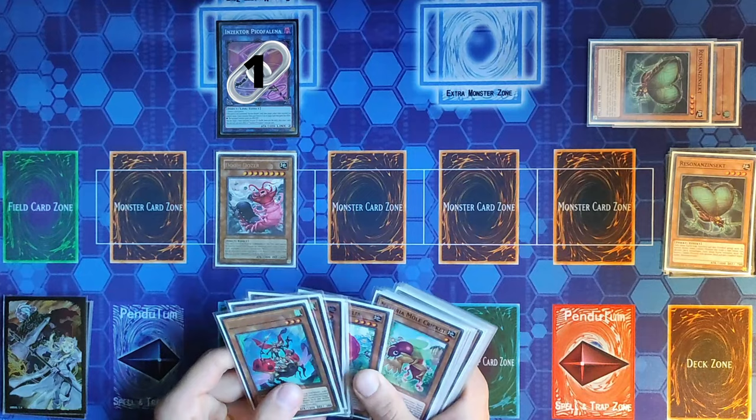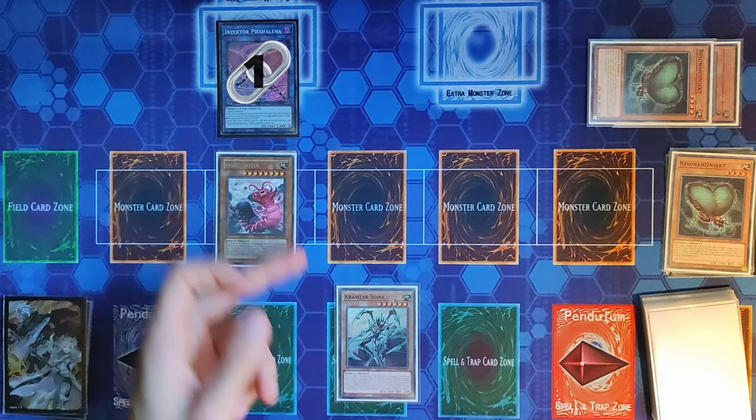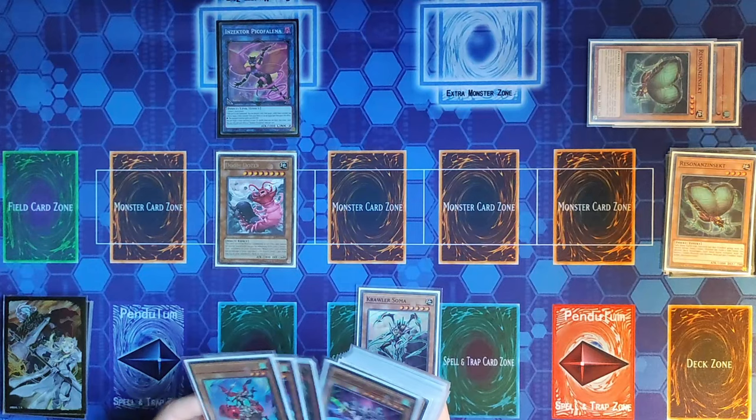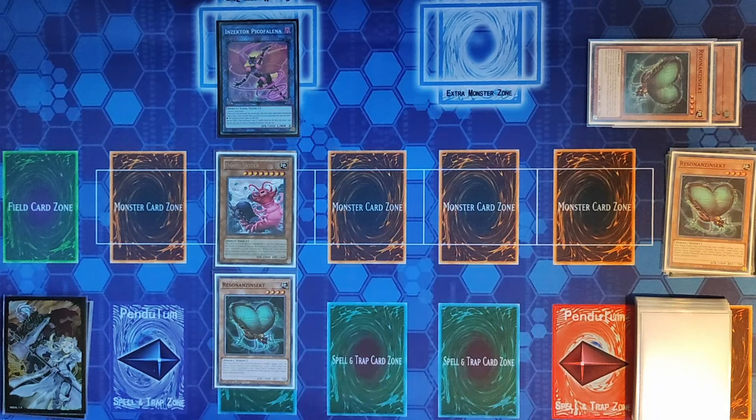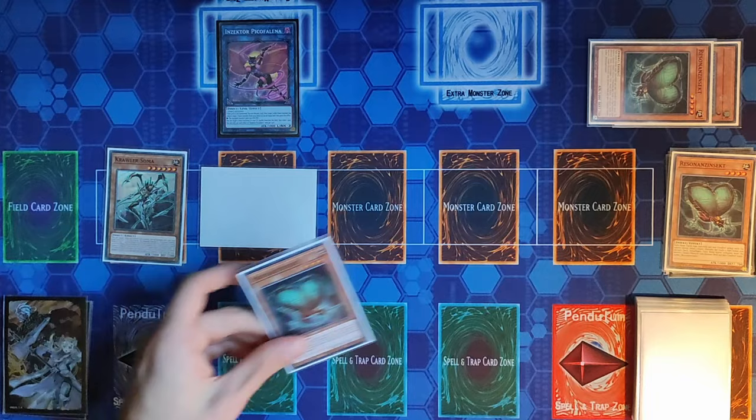We use Picophilinia's effect as Chain Link 1 and Resonance Insect's effect as Chain Link 2. Resonance Insect adds us a level five or higher Insect — that's going to be Crawler Soma. Then Picophilinia discards a card from our hand in order to equip a Resonance Insect from our deck to Doom Dozer. Now we use Soma's effect, Special Summoning it by flipping Doom Dozer face down, which sends the Resonance Insect to the grave.